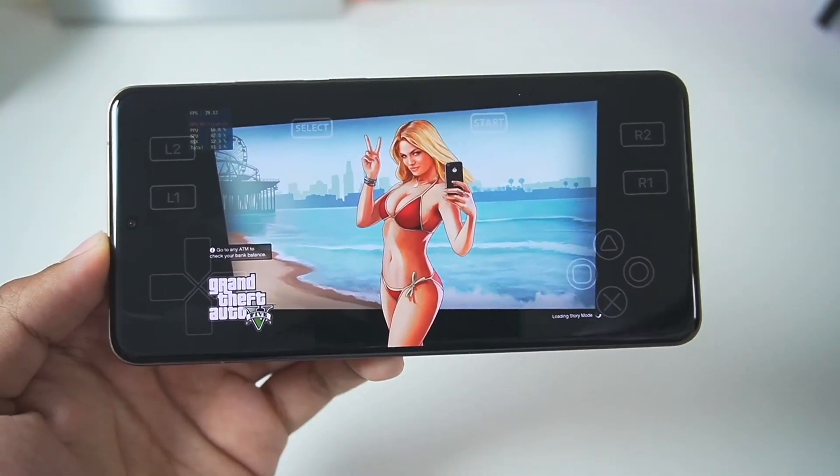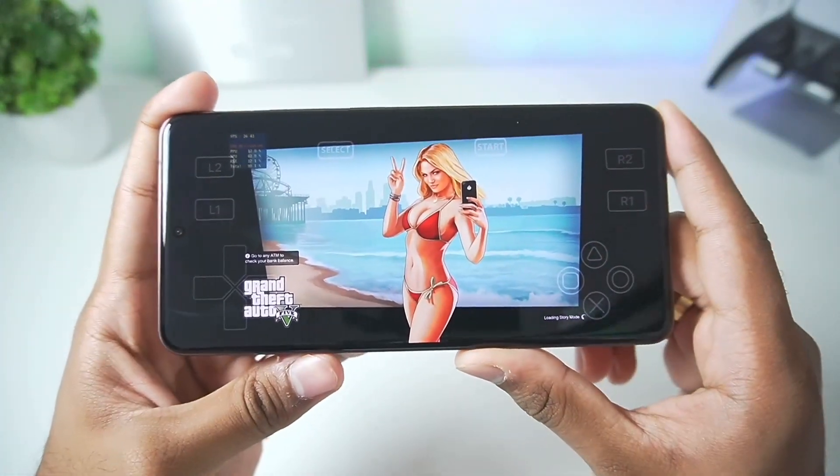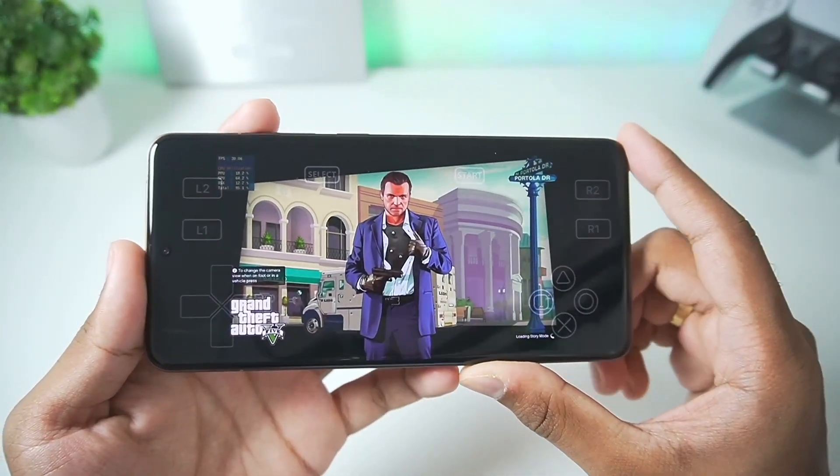We'll tap the X button and here we go — the game is about to start. You can see the GTA 5 loading screen, and I'm very surprised because looking at the top left corner we are getting almost 30 FPS during the loading screen. I'm very excited to see how well this game will actually work.